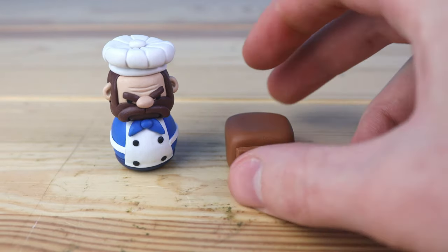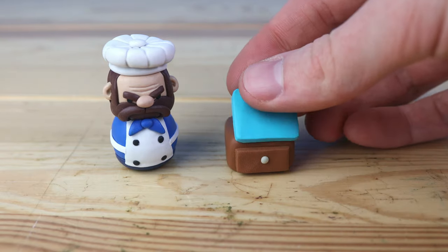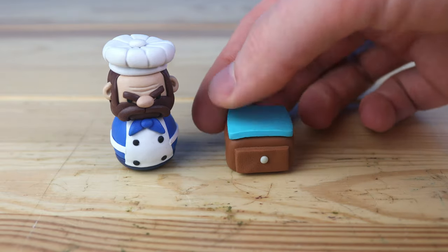Throughout the different levels, the kitchens can look very different and they get super crazy — you even go into outer space. But I decided to go for a nice simple countertop, something that you would see in the first levels.